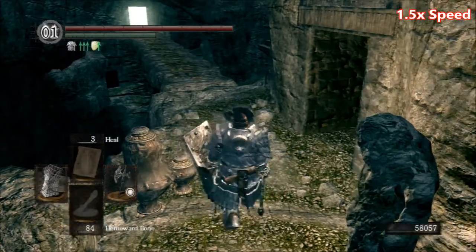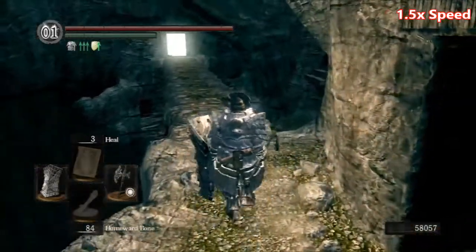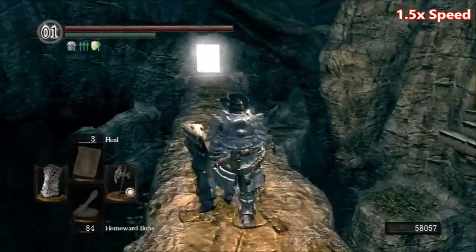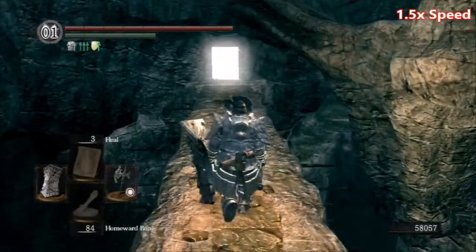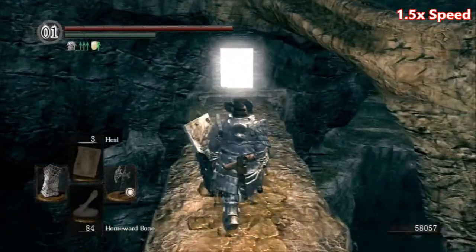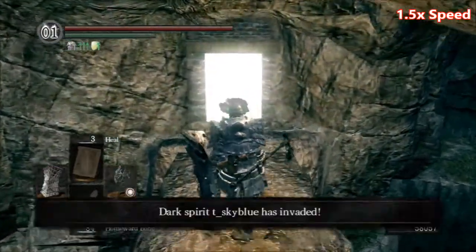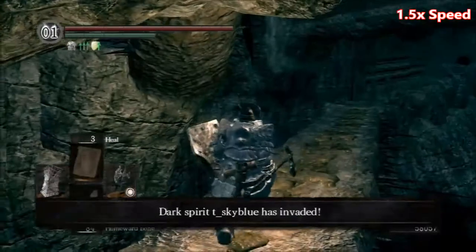Looks like I have an Invader trying to come in. I've been having a lot of failed attempts. Continue on to the fog game. There he is. He switched to my crossbow.